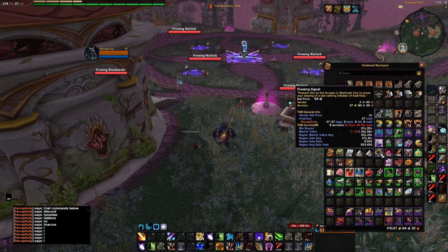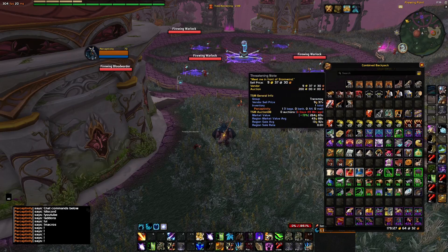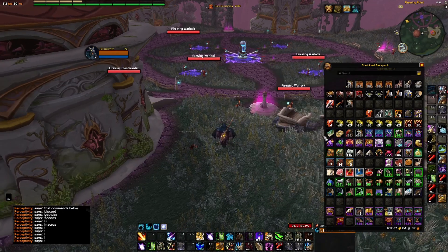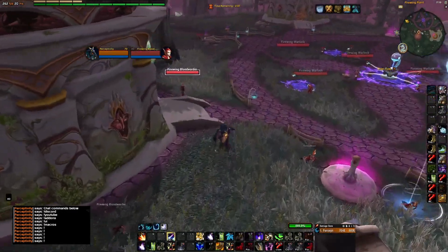All I do is go around and kill as many of these as I can. You will see that they drop the Firewing Signet. At the moment these are going for 37 gold on the Auction House, and the drop rate here is around 30 percent — very similar to other drops in the area, particularly for reputation farms.